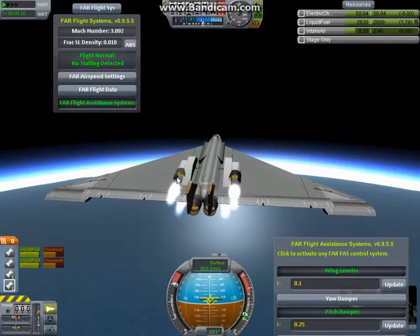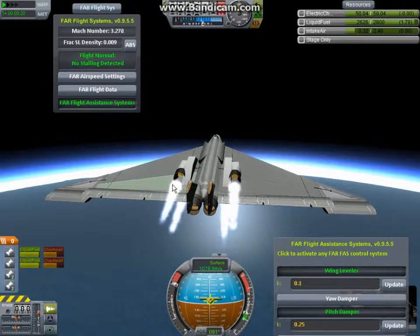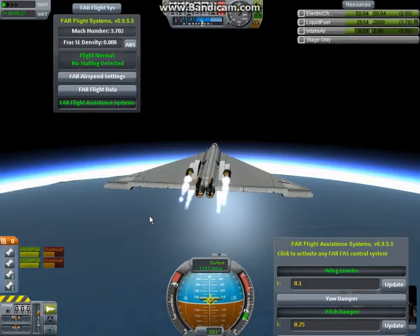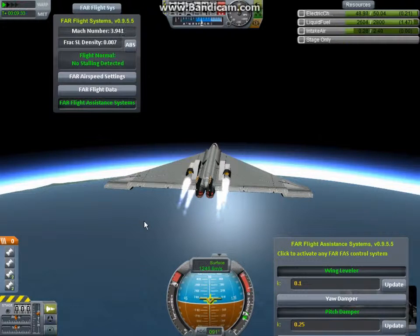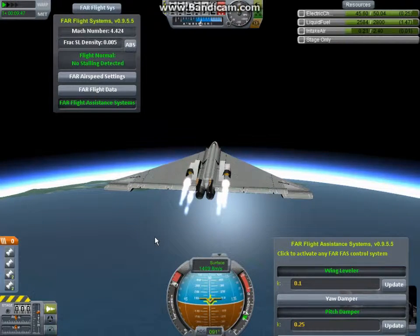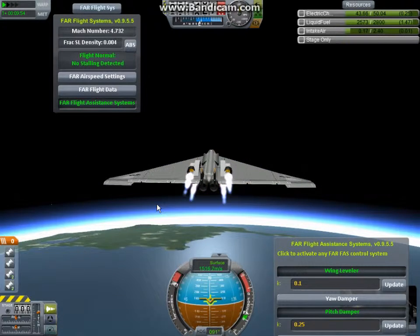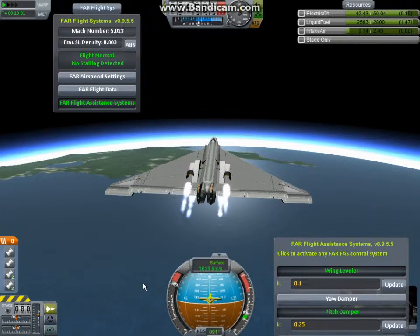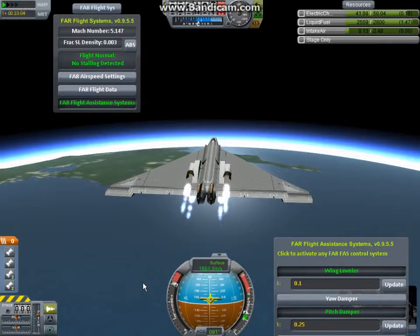Now it's time to add the ramjets, and you'll immediately notice that we are going to accelerate really fast because they produce a lot of thrust already. Now I'm going to shut off the turbojets — we don't need them any longer. We can climb up to about 25,000 meters or so. We are already at 25,000 meters! We can then go quickly, and as you immediately notice I have enough thrust on this design — it accelerates fast enough that it's a good enough design.